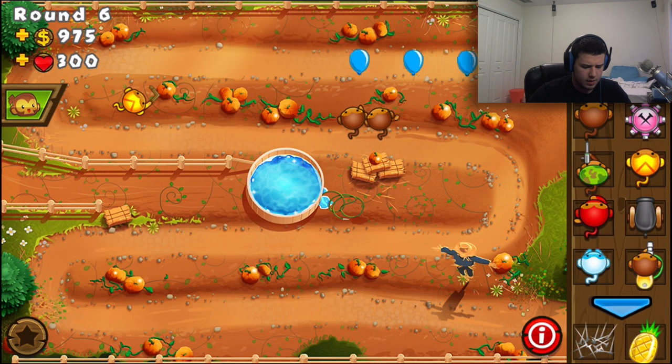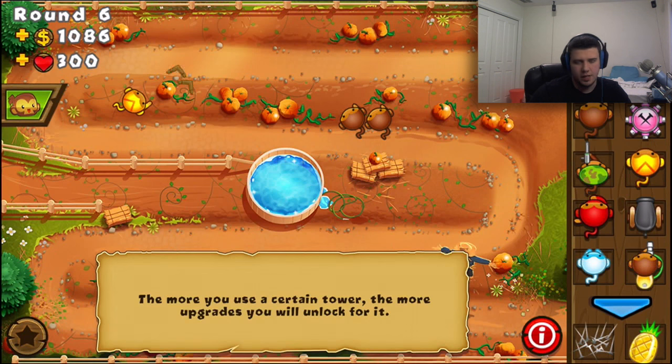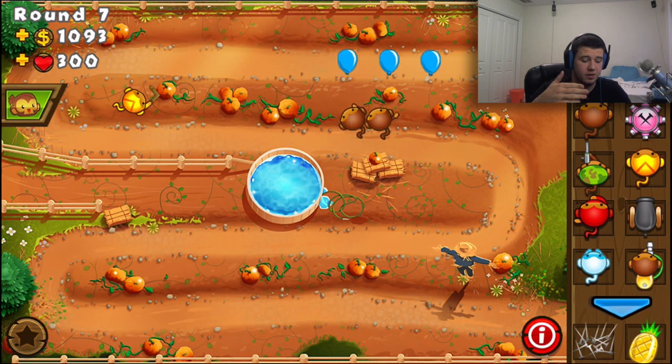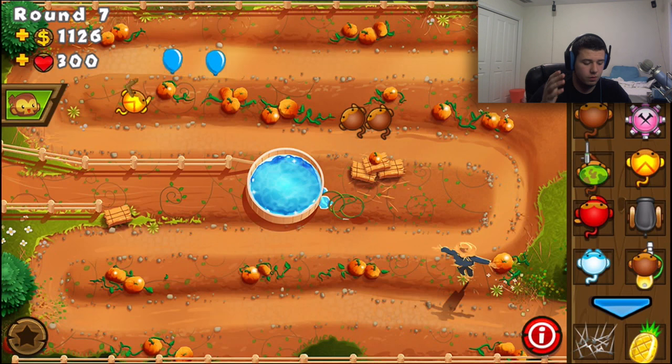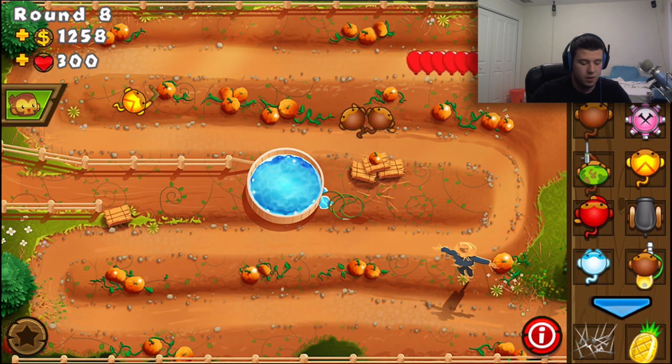It looks like he's using the boomerang specialist tower, which is also a very, very good option. The boomerangs are great when you throw twice as many and they go around another time. They're really good as well.